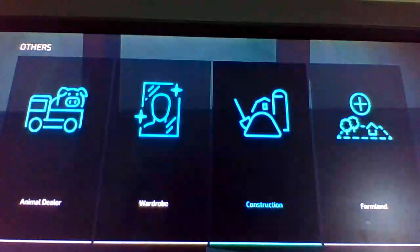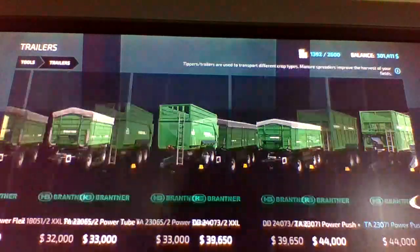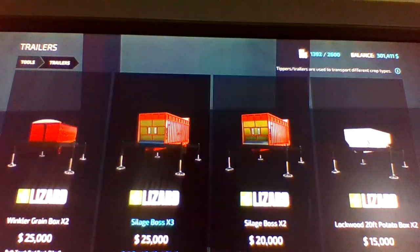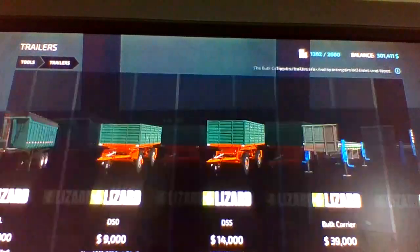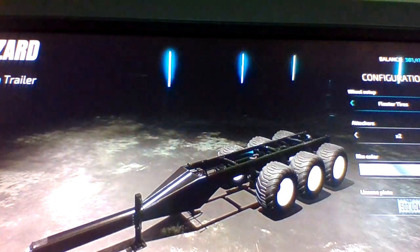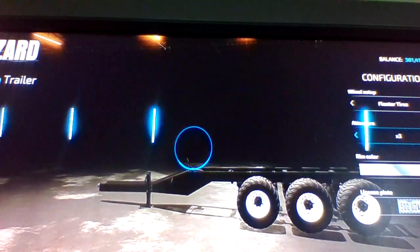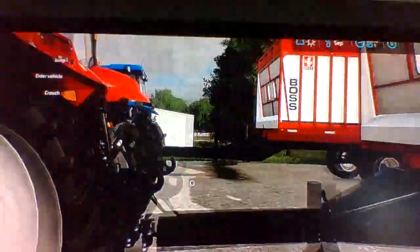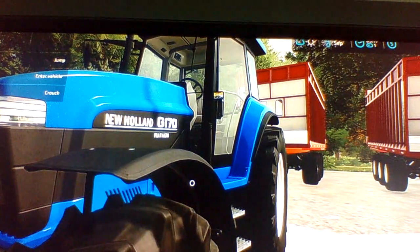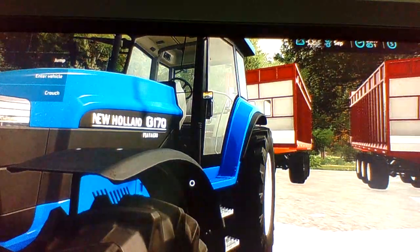They've got an STS combine and a Claas chopper. If you're wondering how I got these wagons — I play on console — you have to go to trailers, and if you have the bulk bed pack installed, use the silage beds from that. If you update the grain truck by BC regular you get this, and it can go to 3x and 2x. Then you can have a Case Magnum and two New Hollands on console.